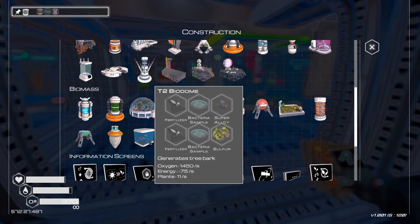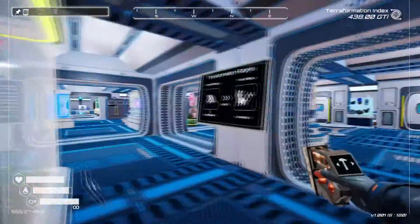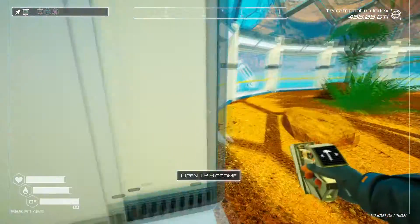You've got to make the tier two biodome. It's easy to make once you've unlocked it. Where's mine? It's right over here. That's going to give you tree bark automatically.